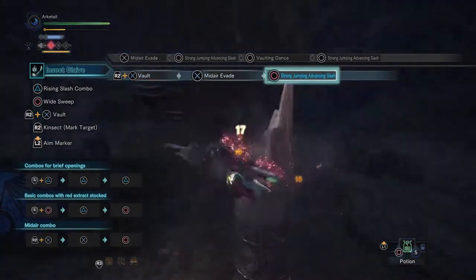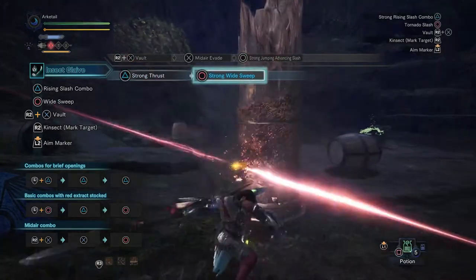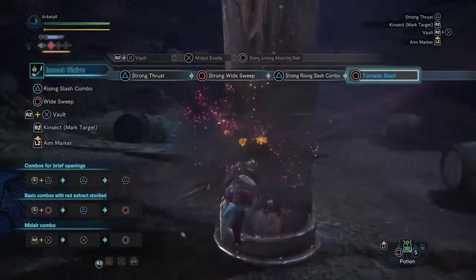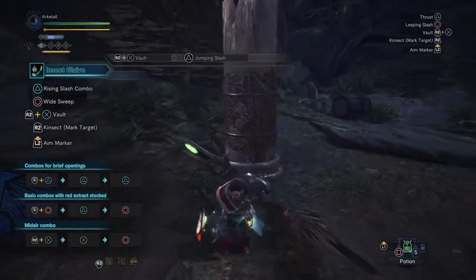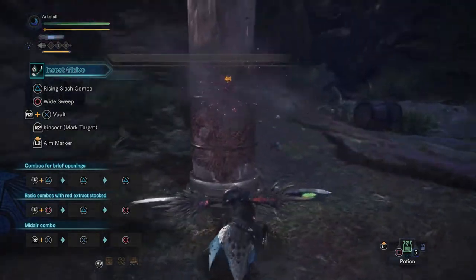This combo can be done to trail from one end of the monster to another, dealing massive damage, and while you're airborne, all damage done is mounting damage, which means you can mount the monster this way as long as the monster is in a mountable state. If you press Y or triangle while doing this, you'll do an attack that goes straight down, and if you have the red buff, it does a whirlwind attack that goes straight down, which can also be used to mount the monster.